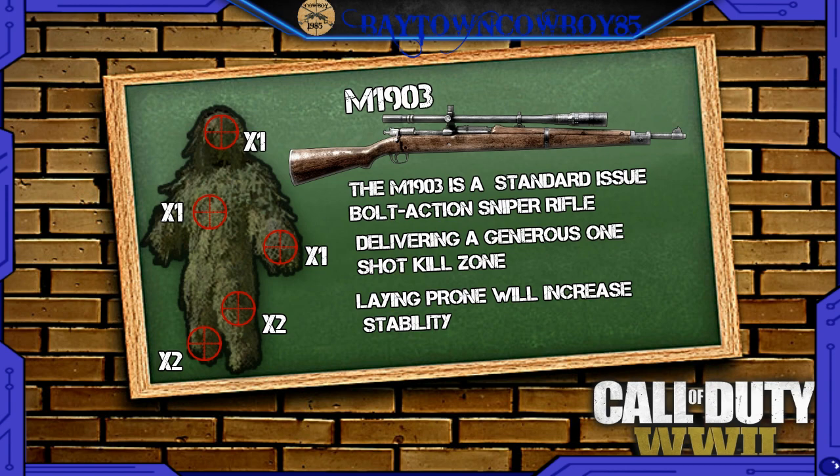In this video I'll cover the two main sniper rifles I use: the M1903, or Springfield as everyone calls it, and the Kar98k. The M1903 is a standard bolt-action sniper delivering a generous one-shot kill zone. Also, laying prone with any sniper rifle increases its stability. I did some testing with a friend and subscriber named Vortex in a private match: headshot is one shot, one shot to the hand, two shots to the kneecap, two shots to the feet. With the 4x zoom, kill zones are the same but your effective distance is reduced.